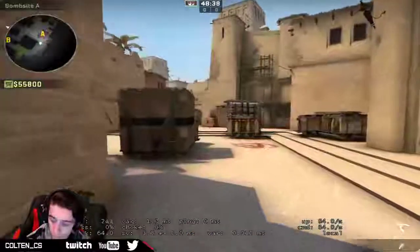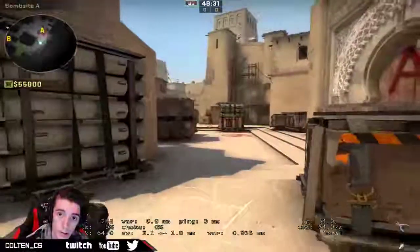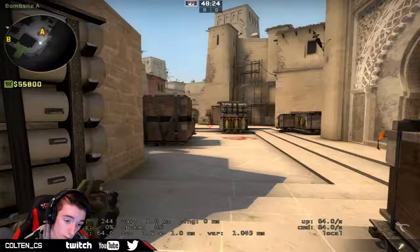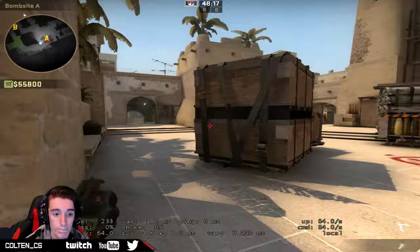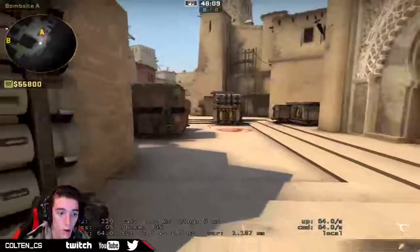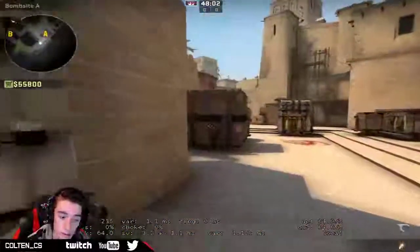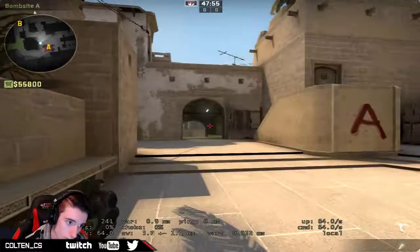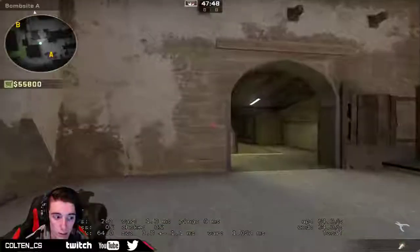CT-sided setups — let's start with that. A good CT-sided setup would be two or three on A. A normal Mirage spread in MM or ESEA is a 2-1-2: two A, one mid, two B. We're going to focus mainly on A site. In a 2-1-2 you have one player mid, which means you won't have much support for connector. Your teammate will either have to sit stairs and connector, and it's all dependent upon your teammates. If you have a B player that likes to play cat, your cat player...